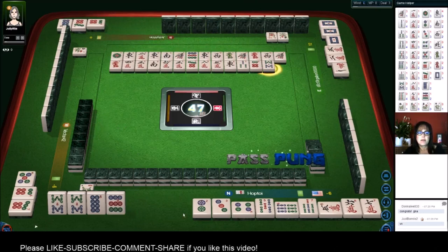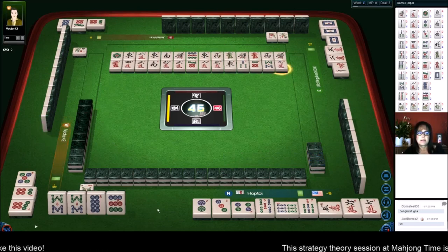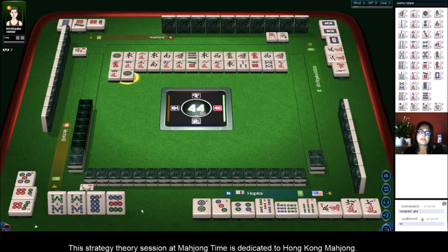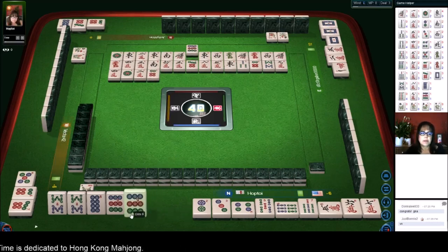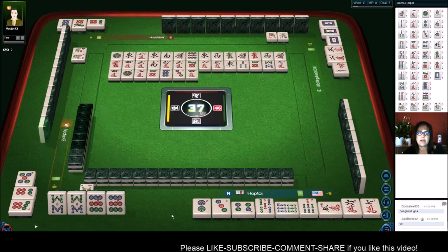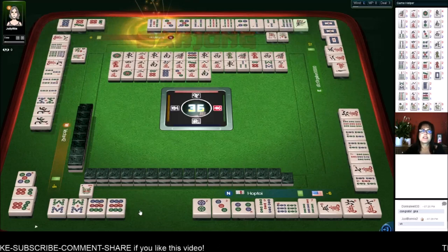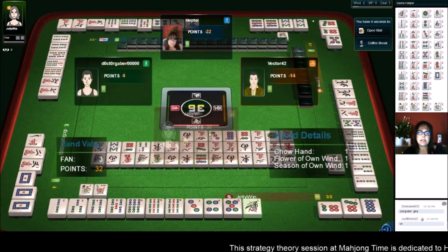You never know where that seven is — it could be in someone's hand or in the wall. We need a seven dot. Nine characters, four characters. Seven dot will give us a win — that's really what we need. Wait, there are three out. There's only one left. How did I miss that? Let's do a chicken hand instead — we'll be ready on an eight bam or a nine dot with just one fawn. We may never have won that hand, so we'll play a chicken hand. There's a three-fawn hand and they're in the lead — we're in last place.